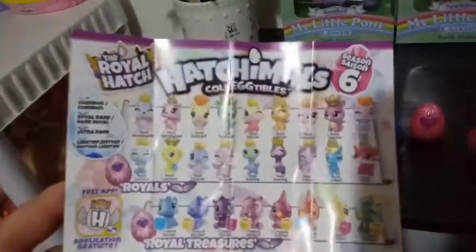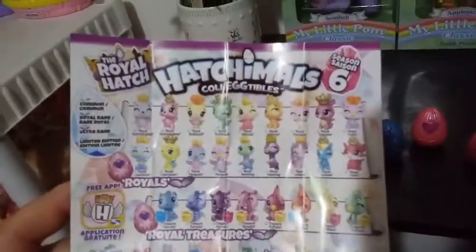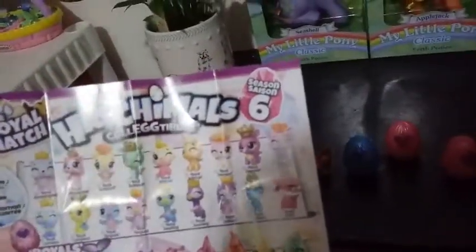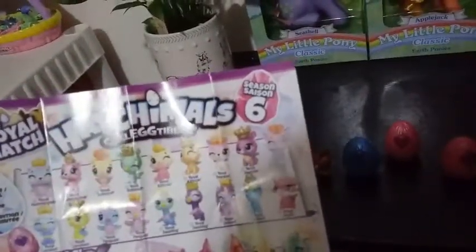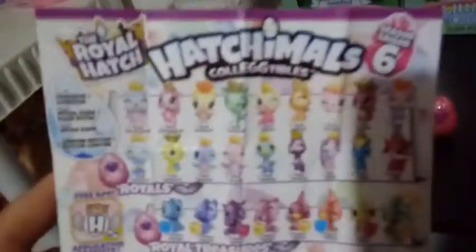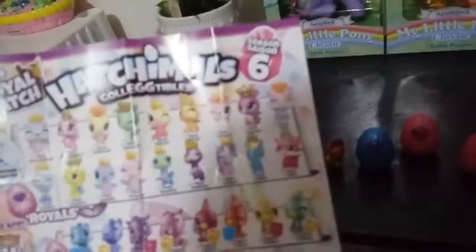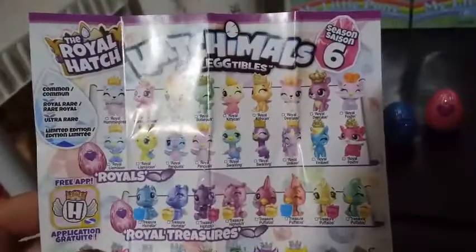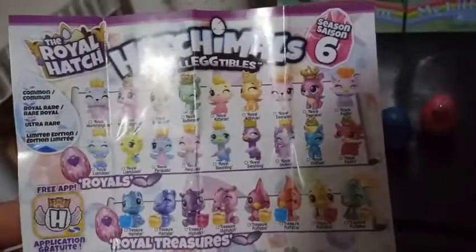So first we're going to take a quick look at the Season 6 checklist we have here. Our first group here looks like - yeah - the first group we see are the Royals, and I think they're all commons. It looks like the Royals are all commons, so those are going to be our regular ones, and they're all going to be in the pink glitter ones.